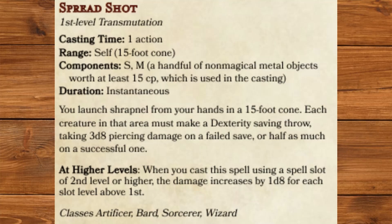Spread Shot, first level Transmutation. You launch shrapnel from your hands in a 15-foot cone. Each creature in that area must make a Dexterity saving throw, taking 3d8 piercing damage on a failed save or half as much on a successful one. Basically a shotgun blast. I'm not sure about the damage on this one — might need to be tweaked.